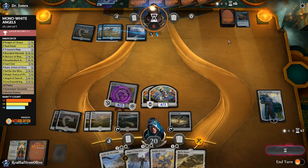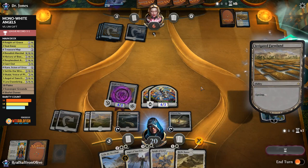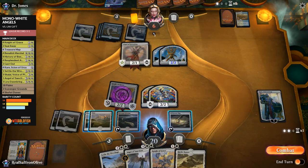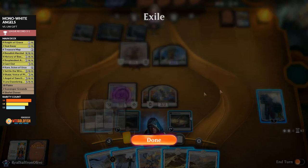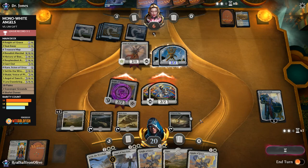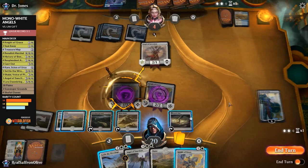Opponent hard-casts Angel of Invention — they have to make Servos or they lose to Angel of Sanctions. We scry with Treasure Map, take up Karn, play Shefet Dunes and attack with everything — Servos and Knights trade. We play a Knight and pass. Next upkeep we can flip Treasure Map and Shefet Dunes lets us keep Scavenger Grounds and still exile graveyards. Opponent plays Charted Course, discards Refurbish, then Champion of Wits draws more cards.